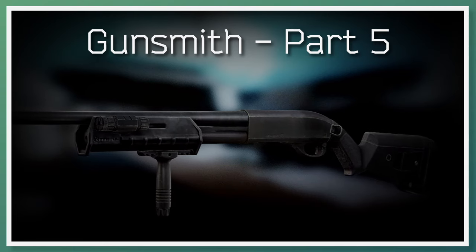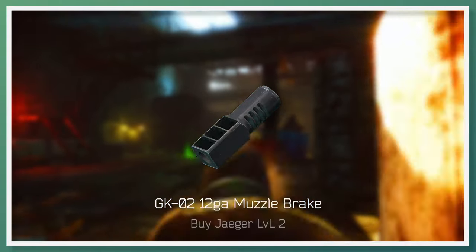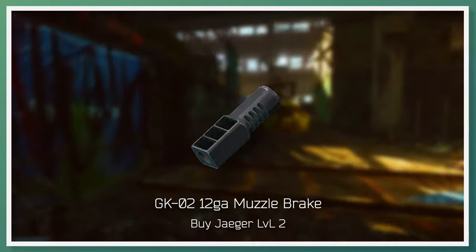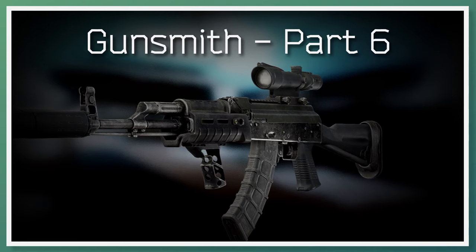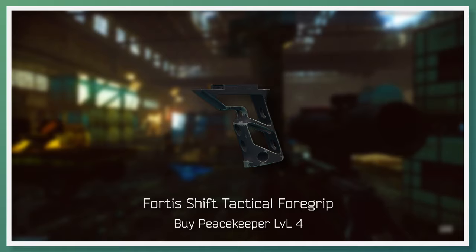Skipping to gunsmith part 5, Mechanic requests that you build a Remington M870. A key part needed for this build is the GKO-2 12-gauge muzzle brake, soonest available to buy from Jaeger Loyalty Level 2. A separate factor causing this part to be expensive is the Setup task with Skier — the majority of the player base will be on that task, which requires the use of 12-gauge shotguns, making this a popular part that often sells out. Going on to gunsmith part 6, Mechanic requests that you build an AKM. A key part needed for this build is the Fortage Shift Tactical Foregrip, soonest available to buy from Peacekeeper Loyalty Level 4.